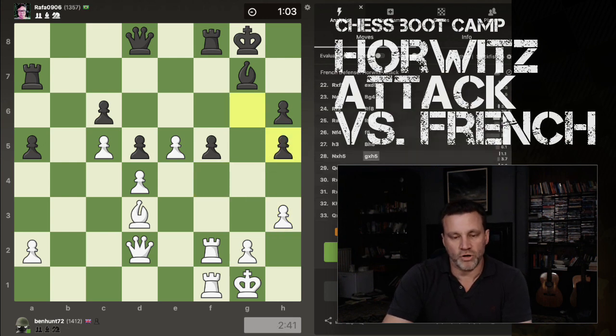And then as soon as he did this, I saw — well actually, now his Bishop's got to go to H5. So Bishop goes back. I trade off. And now his King is peeled wide open. This point is undefended, that one's defended only by the Rook, that one's defended only by the Bishop.